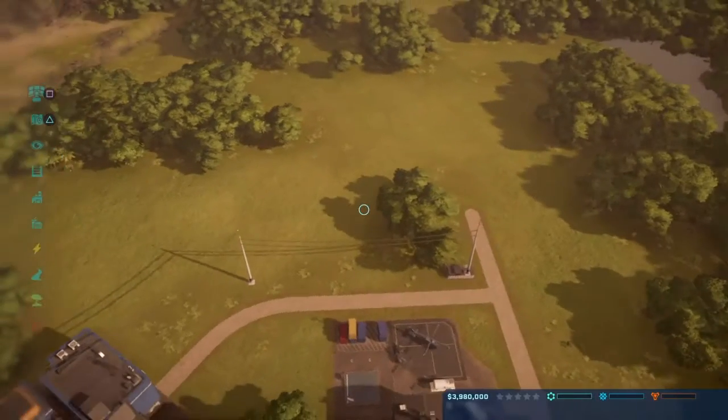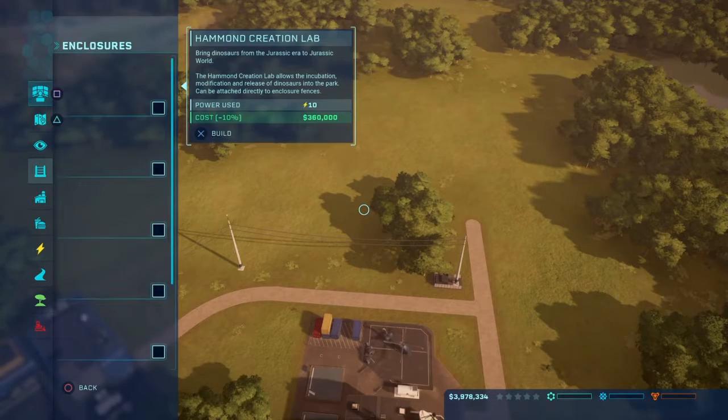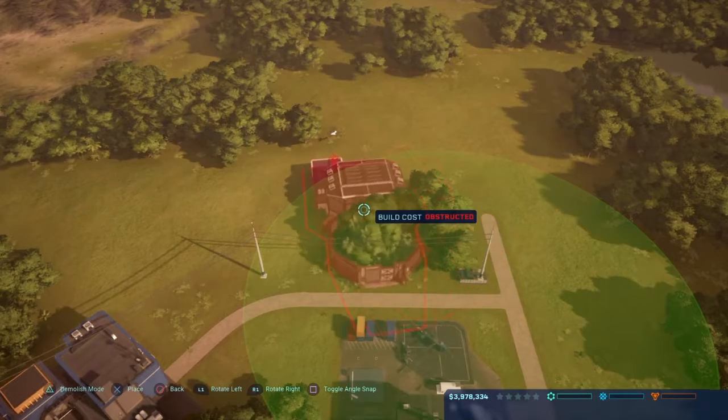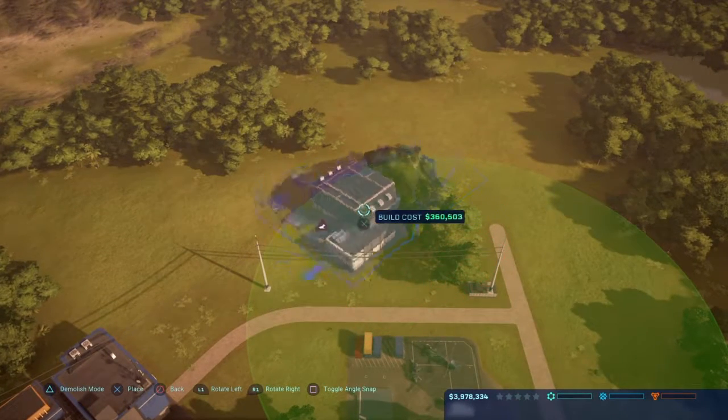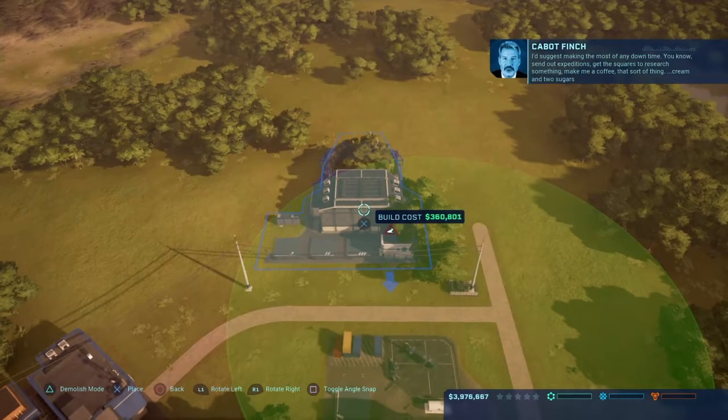So we've started from scratch, we've torn down the entire park, we've turned back the hands of time itself, and we are now back at square one. Let's start off with the enclosure. I think we're going to first of all make it a little smaller, and second of all go with a more affordable option.